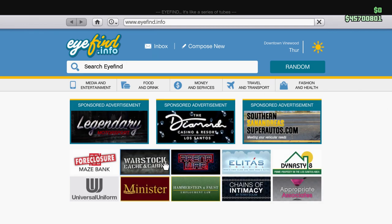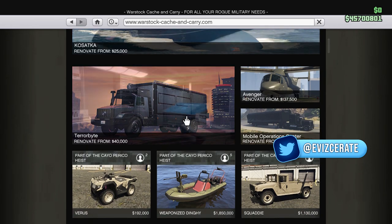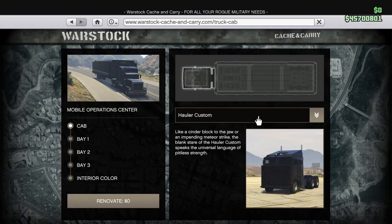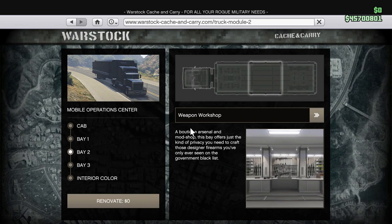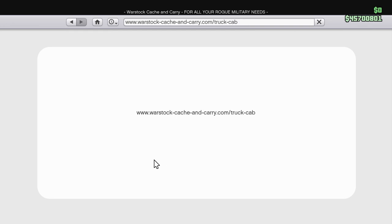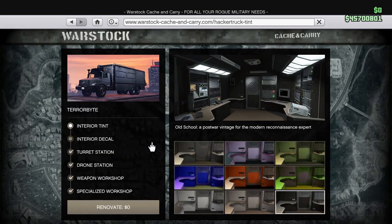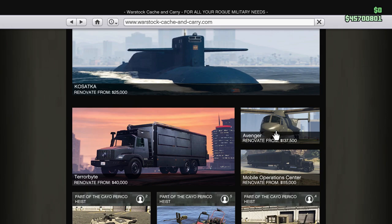First of all, to actually buy Mark 2 weapons you guys will need to buy one of the following vehicles from the Warstock Cash and Carry website: the Terabyte, the Avenger, the Mobile Operations Center, or the Kosatka. All of these vehicles have a weapons workshop that you can purchase when upgrading your vehicle. One other way to access a weapon workshop is through the Casino Heist — if you have an arcade and get a Casino Heist finale set up, you can access a weapon workshop in your arcade.